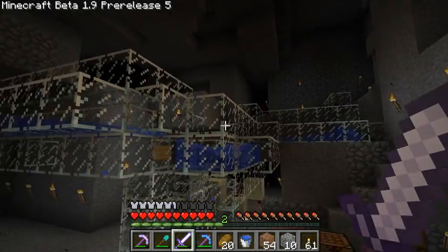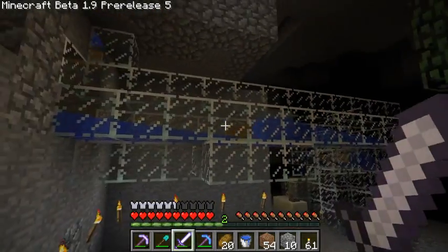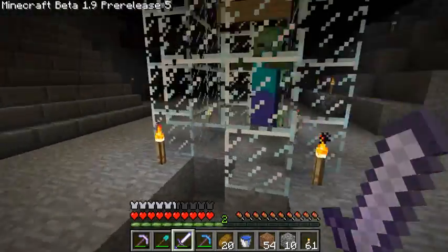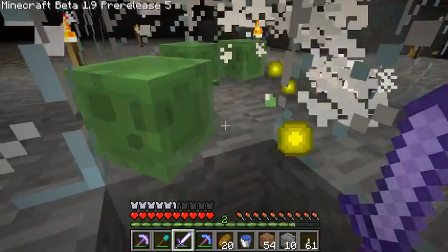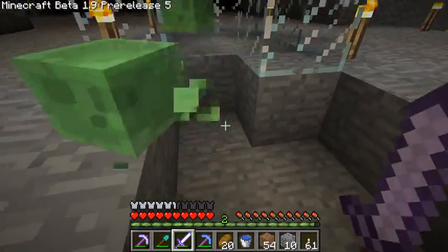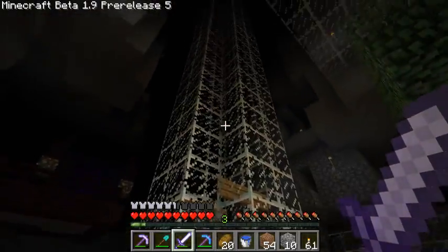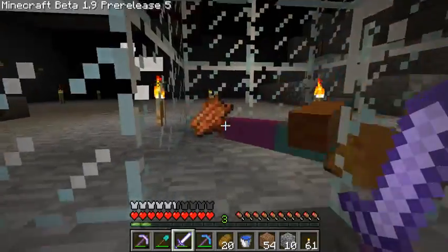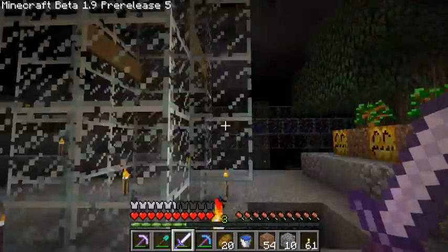I need to move these guys through these tubes here and push them with water, and they sometimes get stuck when they fall down or try to climb back up. And what the — excuse me, but I've never seen that before. A slime just fell out of the farm up there. Did you guys see that?